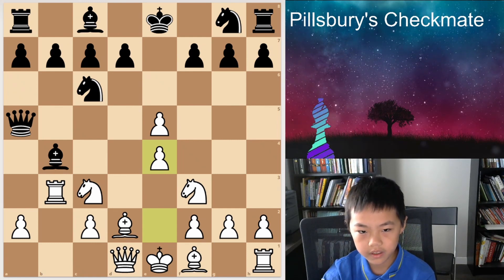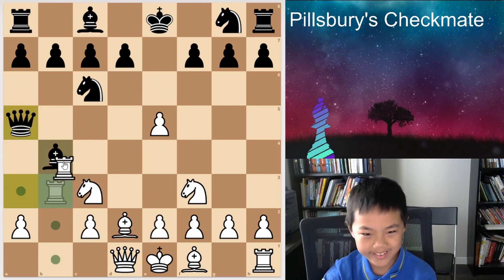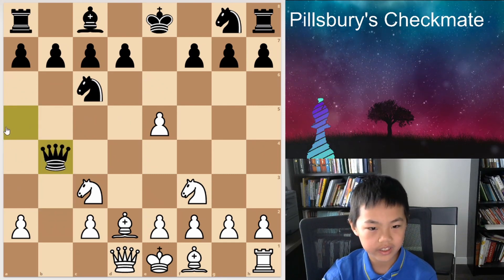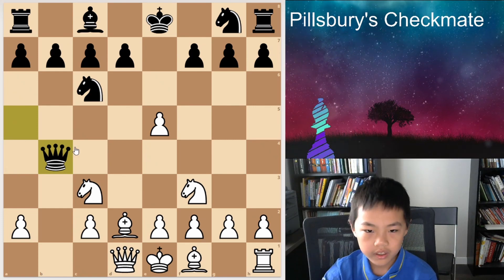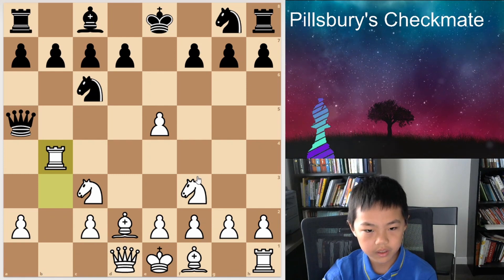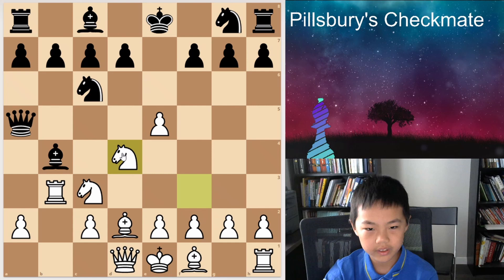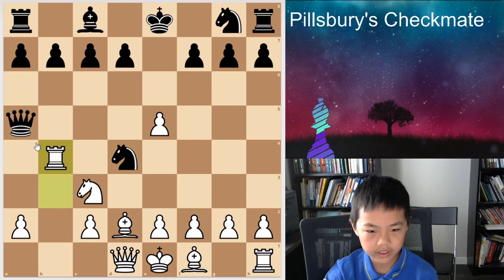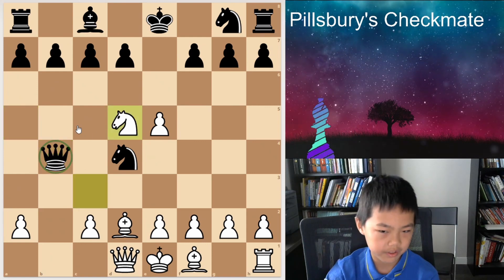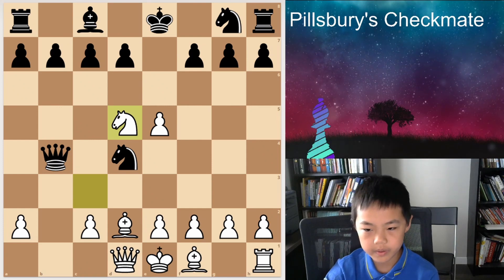Imagine if your opponent could only tick with the queen — so maybe that could be an idea later. I have an idea of Knight d4 — cause if he takes I can take this, and then Knight d5. Well, that's always gonna be an idea so you can maybe use that later.